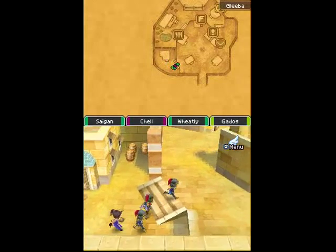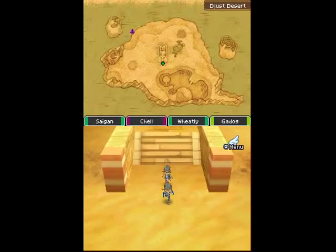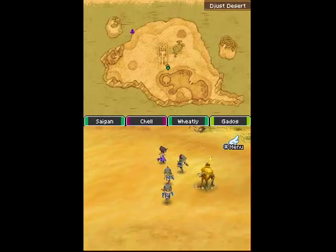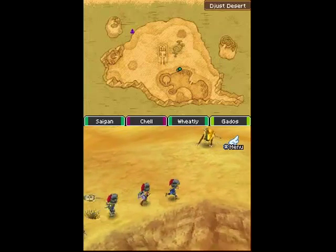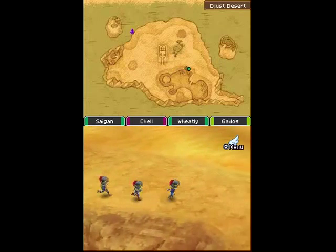So you grab the quest, run out to the desert, and I'll show you where to find gold golems. They're in this valley — or I don't know, empty lake bed — to the south of the city. There's a ramp in on the northeastern side.